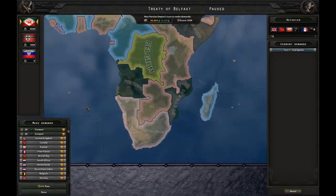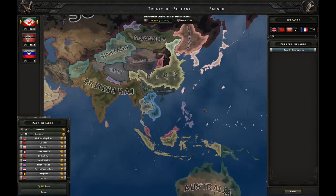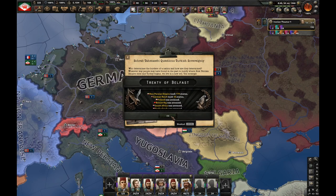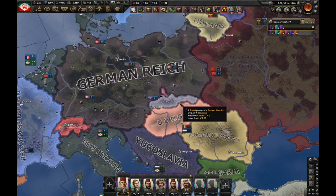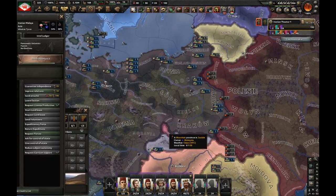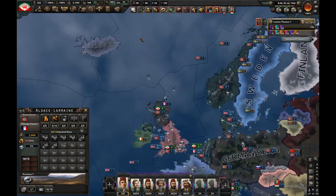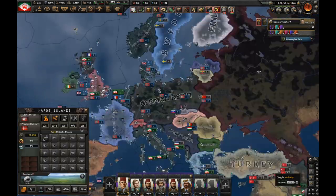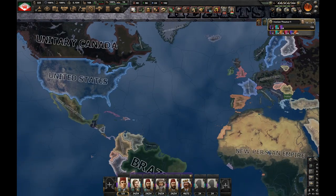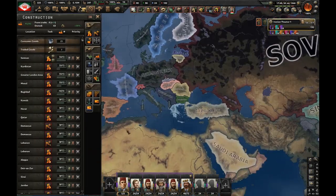Australia and New Zealand weren't touched as usual. However, Canada and South Africa were — pretty good. Germany took only 16 states: they took out Poland except for one state which I gave to British Malaya, they took Scotland, Alsace-Lorraine, and the Faroe Islands — that's everything they took. I took everything else pretty much. I also got British, French, Canadian and Malaysian puppets.